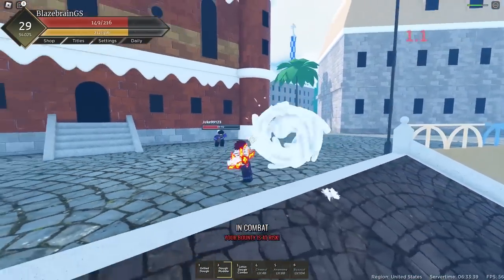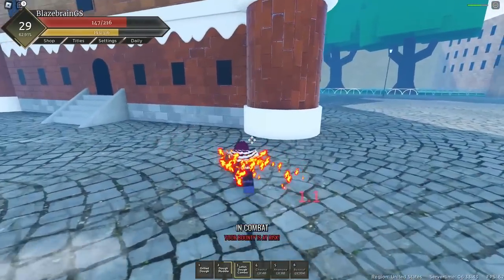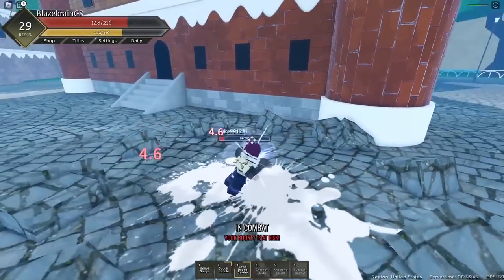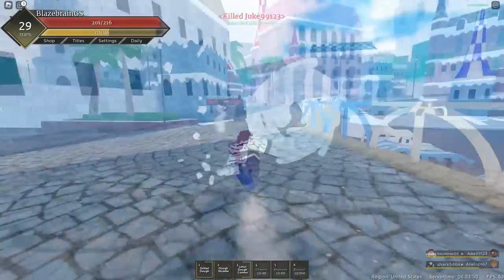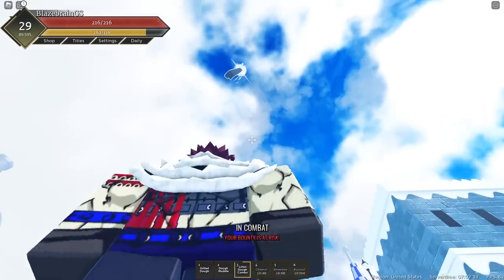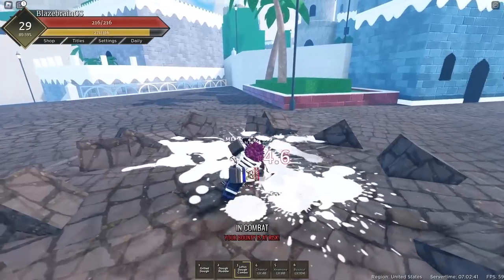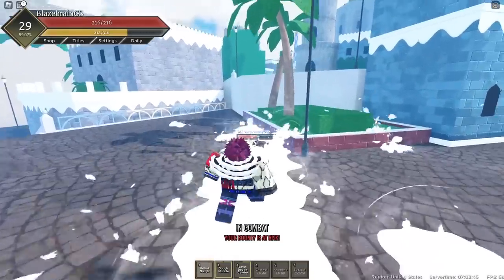You know what? Let's just actually get him with our new move — Lotus Dough Combo. That definitely hit. We should probably be able to M1 him as soon as he lands down here. And yep, M1 him right into there. He should be dead after this as well, and yep, he's dead. That actually did manage to hit. Let's watch him get completely destroyed. Landed right into the ground, and right after this, Dough Muddle as well for that nice little combo.